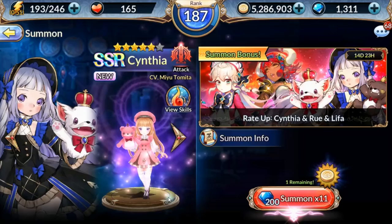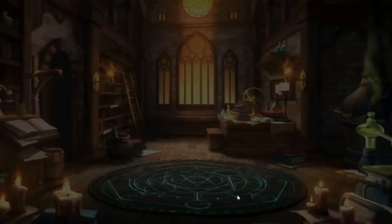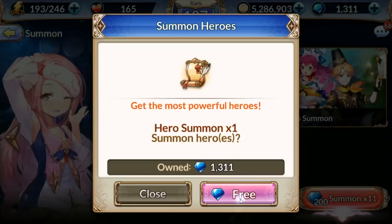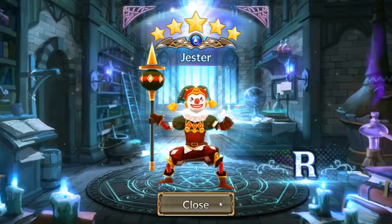So that is Cynthia — are we going to summon for her? Yes. But hold on, we have to do our warmup summon first. Almost messed up tradition — not that tradition really helps at all. And we got a blue jester, welcome to the squad.